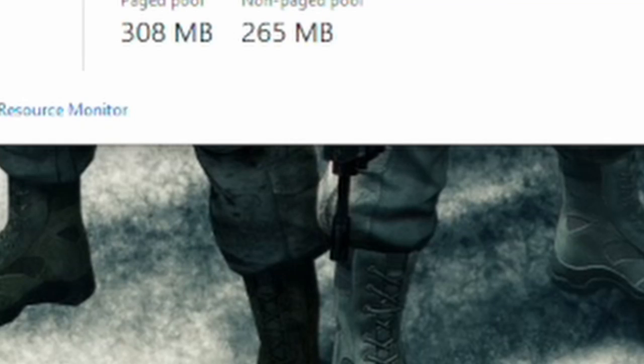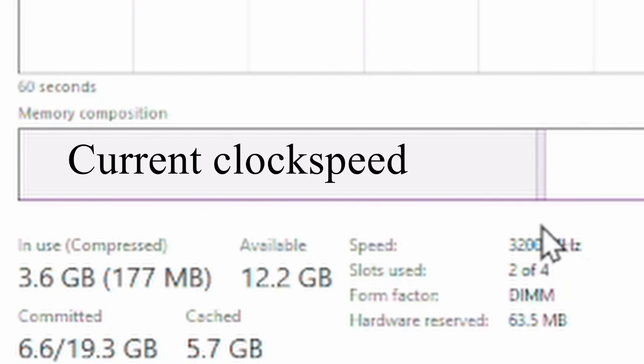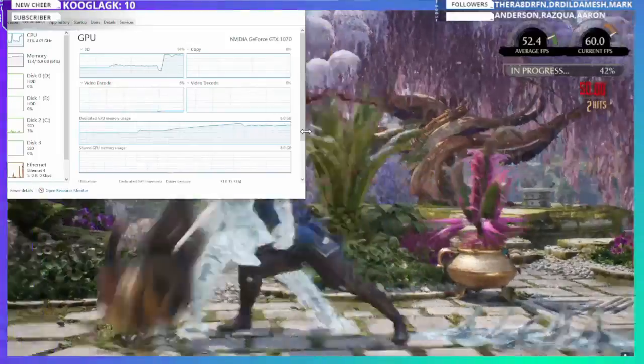I went into my motherboard and overclocked the RAM — or set it to where it was properly supposed to be. This is DDR4 RAM. I recommend looking up an overclock guide and doing the XMP/DOCP tuning in the motherboard BIOS. Make sure your RAM is running at at least 3200 MHz, and that will immediately help if you're having hiccup issues.